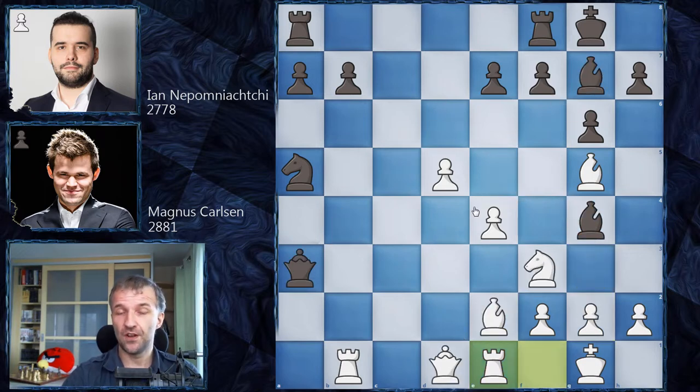But now we have kind of a novelty. Nepo plays Bishop to c3, attacking the rook. It's pretty interesting — what to play now as white? For example, if you move the rook to f1, you're going to lose all the initiative. Definitely not the best idea.